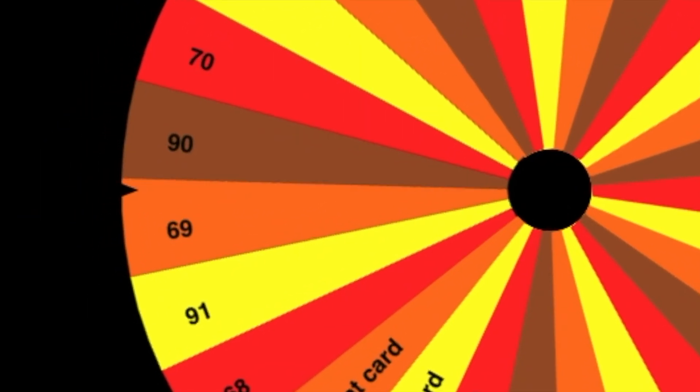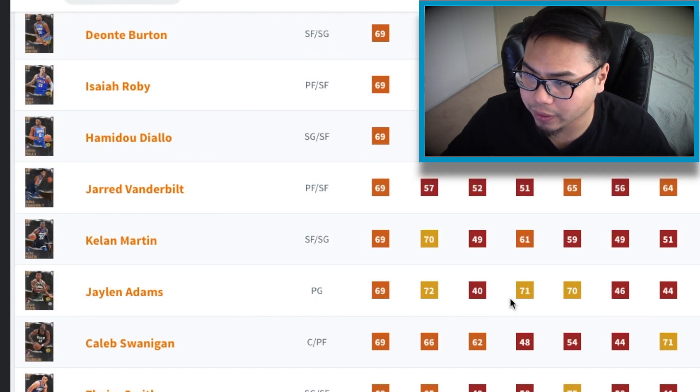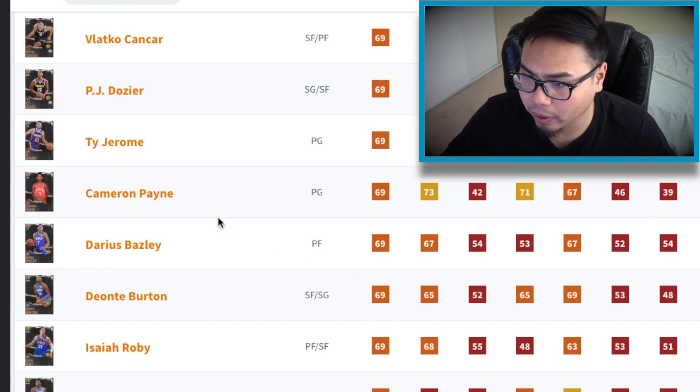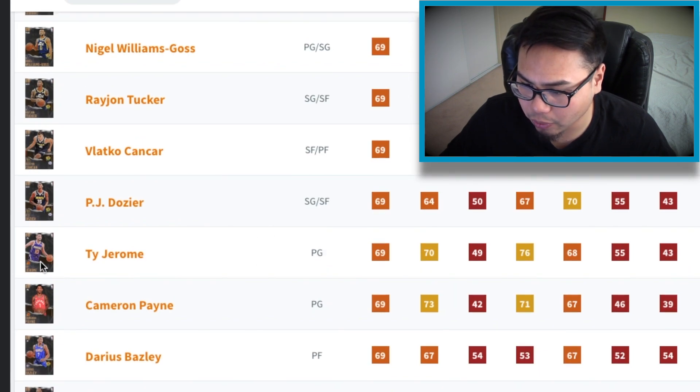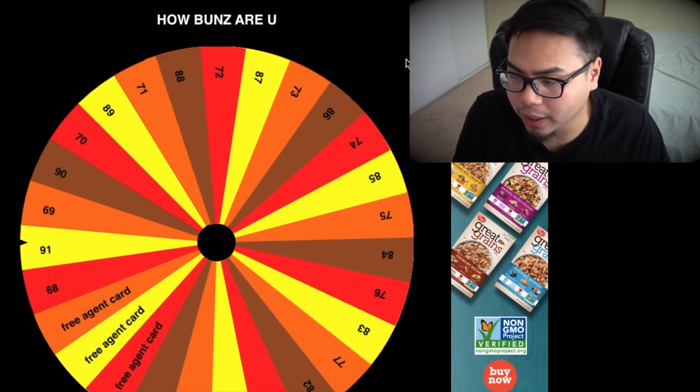Moving on to the point guard position — we almost landed 90 overall but instead we're gonna land 69. Honestly I don't think there's any point guards in the game that are 69 overall. Actually there are — Ty Jerome, Nigel Williams. We're just gonna go with Ty Jerome because I think he could actually kind of shoot the ball. That's the unpredictability of doing a spin the wheel this early in the game — there's a chance you get buns.